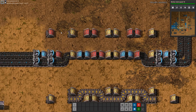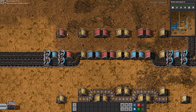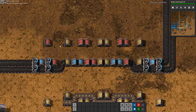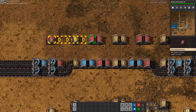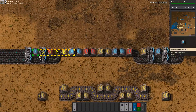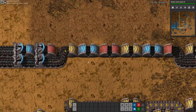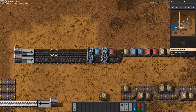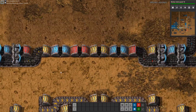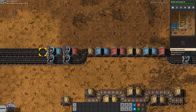This makes your factory significantly smaller when using this concept. The downside is the use of different undergrounds, and when upgrading — from yellow to red and red to blue — this may cause some issues. If we have all three different types of belts, we can transport double the amount we normally could. We have two blue belts inbound and two blue belts outbound, and in the middle section we only need a one-high space for 90 items per second.